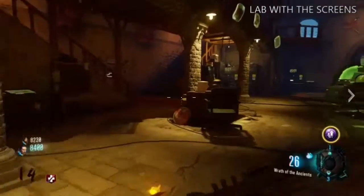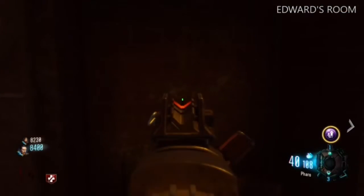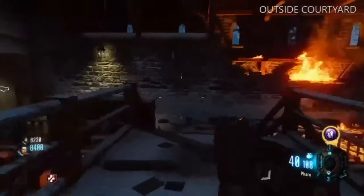There are three fireplaces around the map. Your Apothicon symbol will correspond with one of these three fireplaces. Take a quick lap around the map, look inside each fireplace, and find which one matches the symbol you have that game. Once you've found your fireplace, we can start step six.